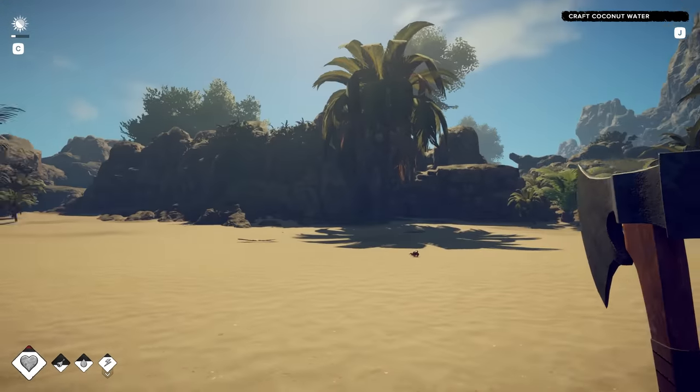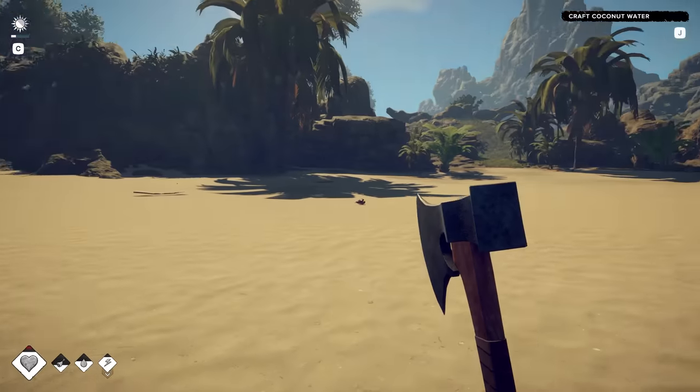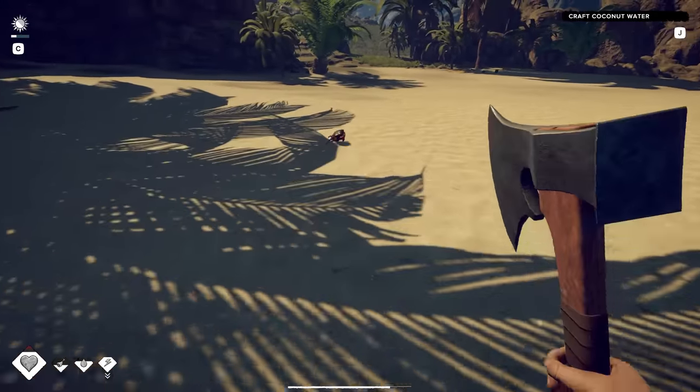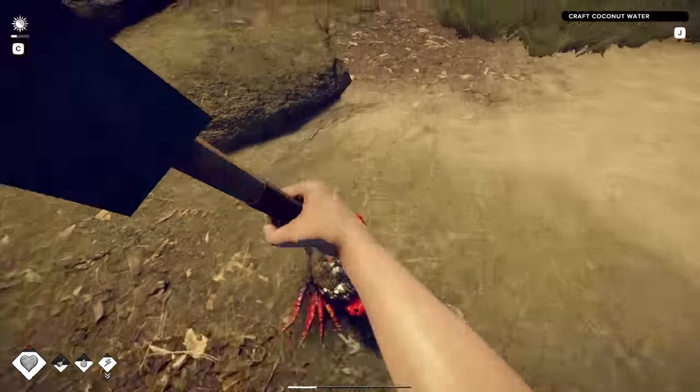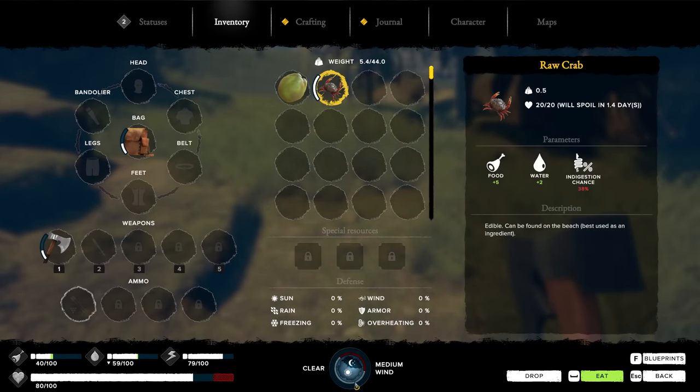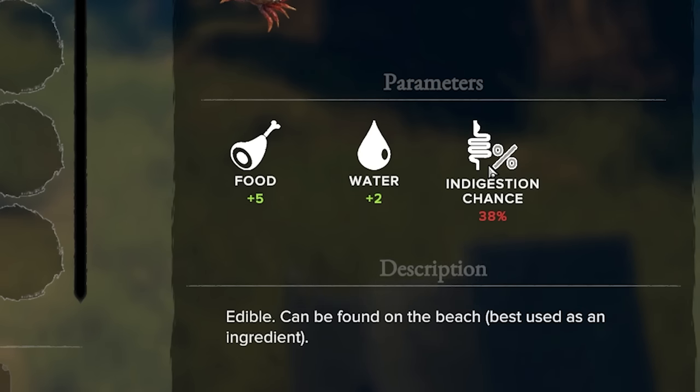Look at the landscape here. Graphics, pretty good. Performance, not bad. Looks like we got a crab here. Is this food? I'm gonna catch you. I got him. Raw crab, put him in the inventory. Blueprints were unlocked. Food, water, and indigestion. Maybe I can cook them later if I figure out how to make a fire.